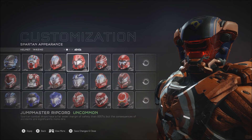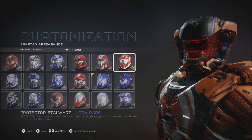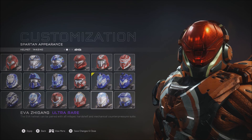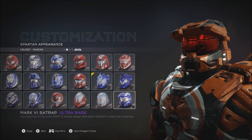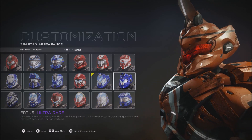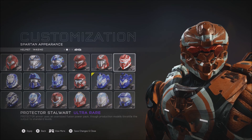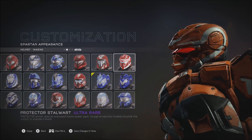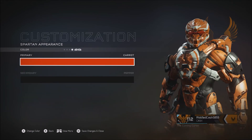And for helmets: we got Eva, the Mark VI, the original Fotis helmet, and Protector. I actually kind of like the Protector — that looks kind of cool. Don't think we got a visor.